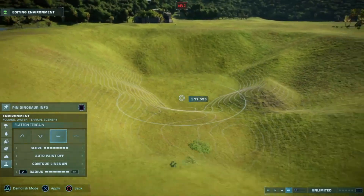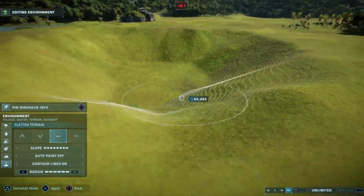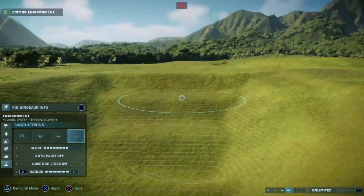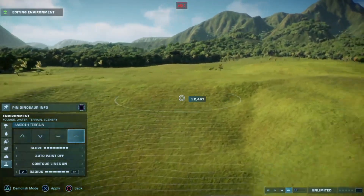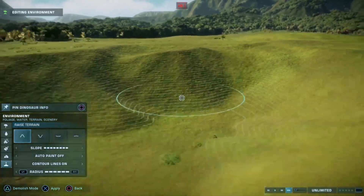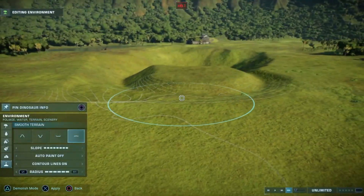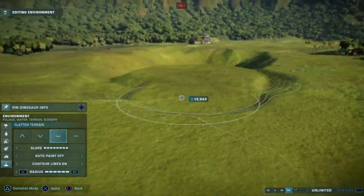I thought about how I was going to get these Jurassic World Camp Cretaceous Paras in my park. I didn't want to make them just a standard boring paddock, so I've gone for something a little bit different to anything I've seen recently. I decided to build it down, so I've dug down first of all just to see how low it went.